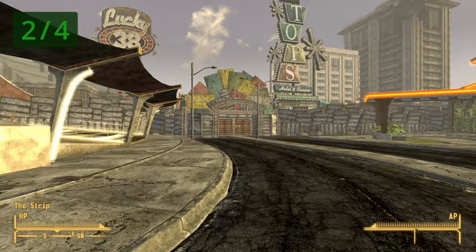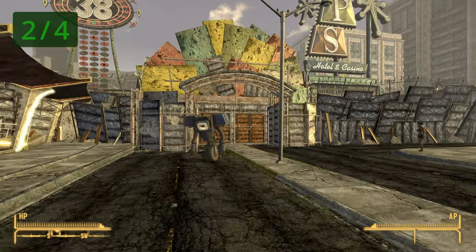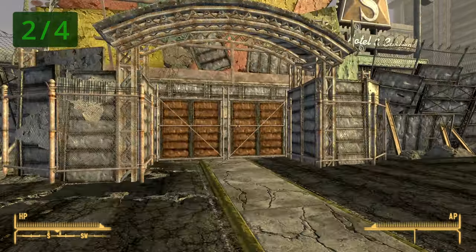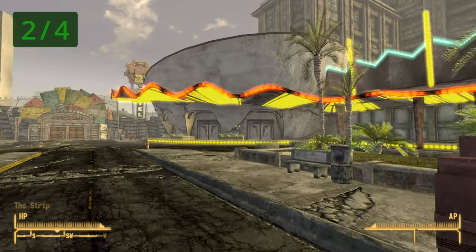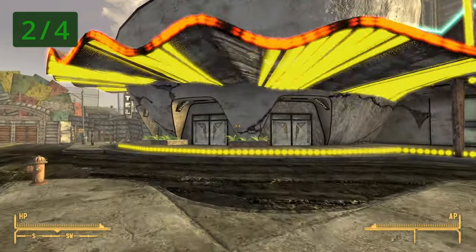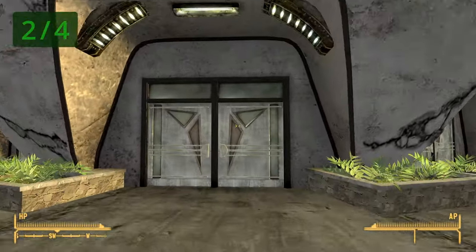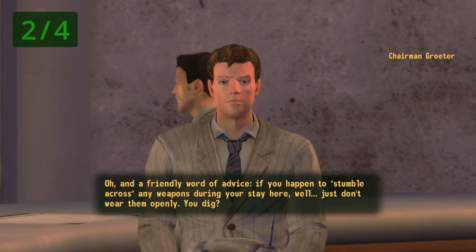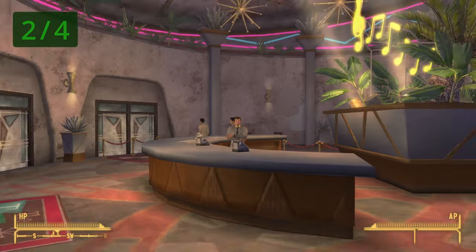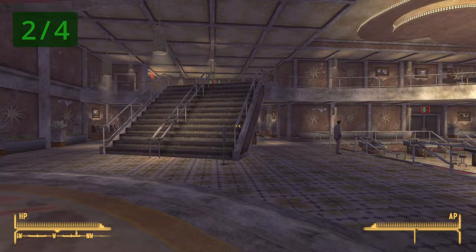Once inside, head over to the gate to the south and go inside. You need to enter the Tops Casino, and in particular you will need access to a specific suite inside. For that, you will need to have spoken to Benny first. Go inside, hand over your guns, and say goodbye.